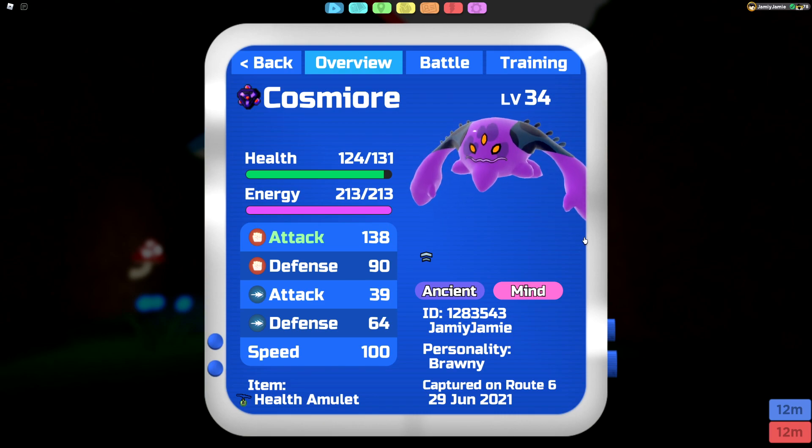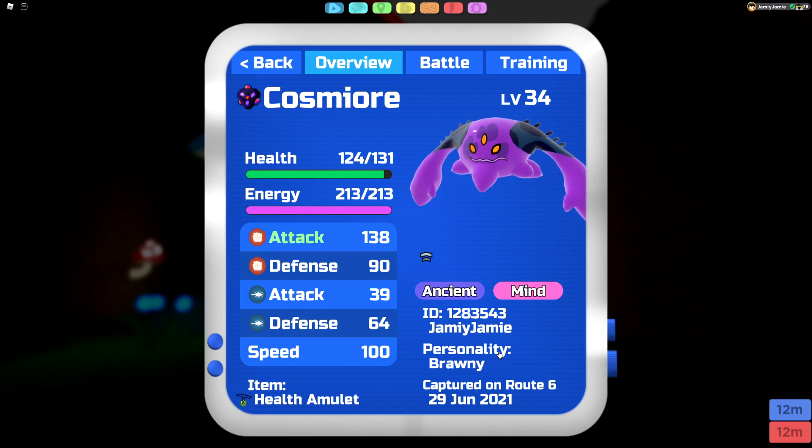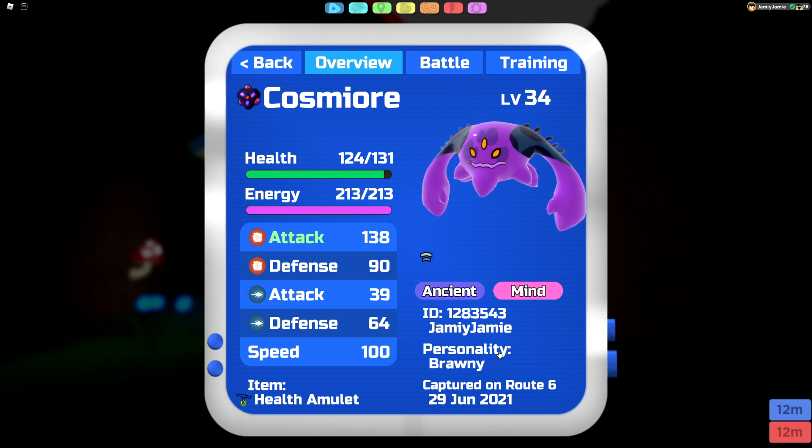Let's go over the set for the Unleashed Cosmiora that I'm going to run. For personality, it's really up to you — I'm going to run Brawner because I want it to hit a little bit harder. If you want to run Nimble, that's completely fine. It just depends on what you want to do: don't need to hit harder, be a little bit quicker.